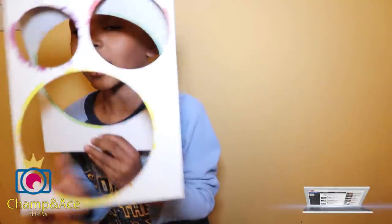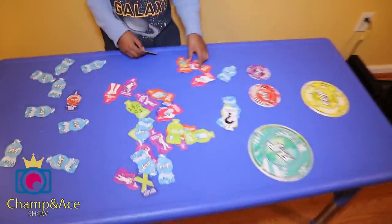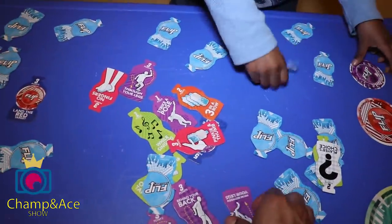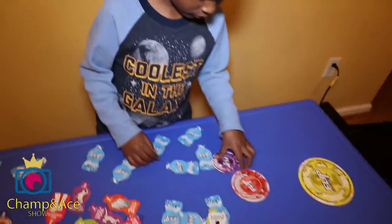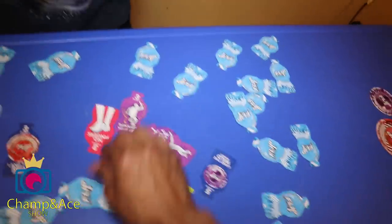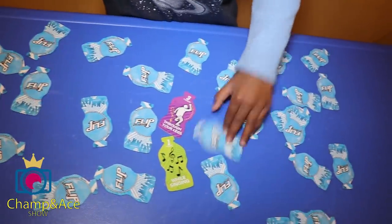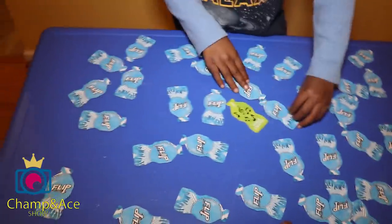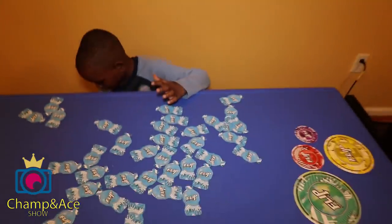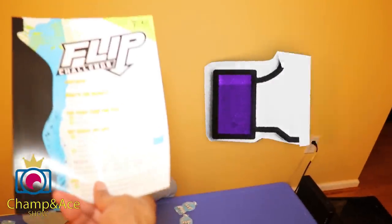Okay awesome kids, we got to get all our challenges flipped over — they're face down. Come on. It's getting flipped over, get them all flipped over to the blue side. There we go. Then we got to mix them up. Look at these, don't lose the challenges — these right here. Get everything in blue. All right, everything flipped over. Awesome! Now let's mix them up like this. Get the challenges mixed up. Ready to start the game? Let me get the instructions here. Flip challenge.